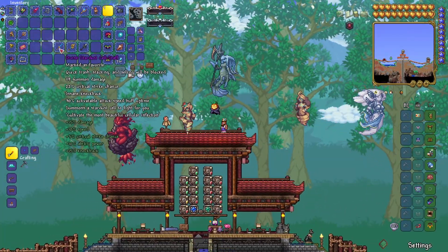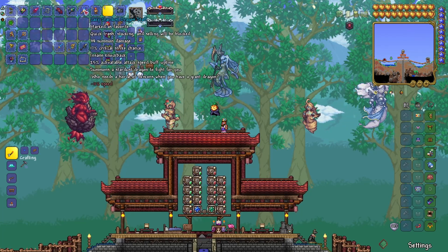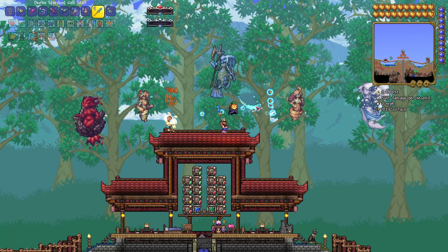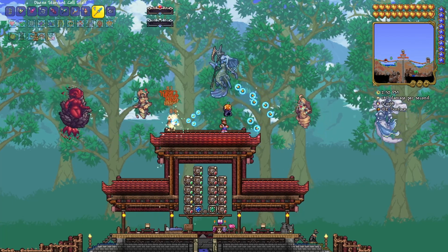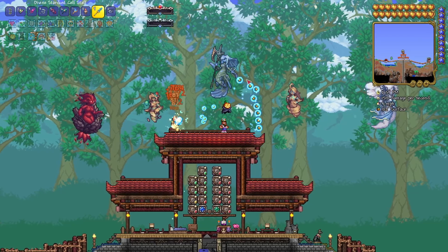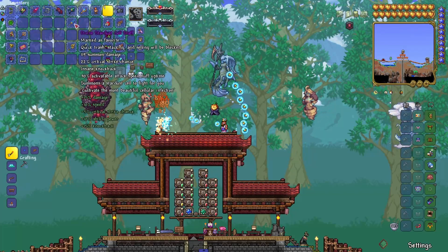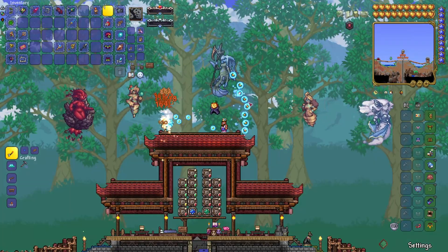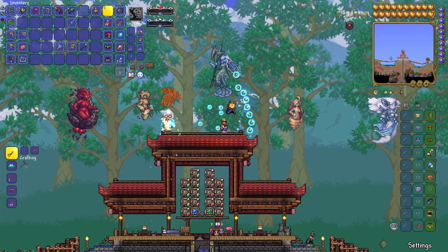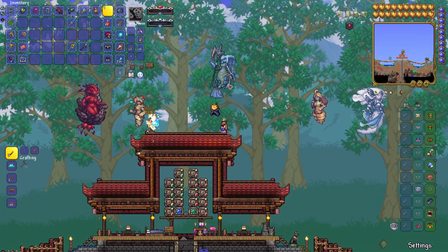The last thing we got is the Stardust Cell Staff. I had enough Stardust Fragments to craft this. It's a vanilla weapon but I love this thing so much. It does pretty good damage — we're at like 1,400 to 1,500. I might switch into using this as one of my main summon weapons. I'll probably favor this over the Stardust Dragon Staff because I like the range on the Cell Staff more, and it's probably more beneficial to have multiple split-up summons as opposed to one long single summon — that means you can attack multiple different enemies at once.